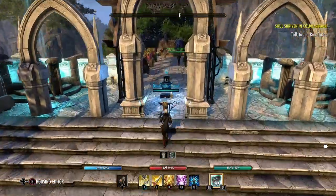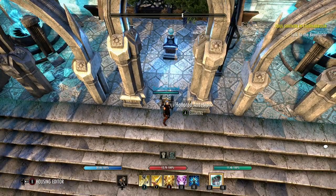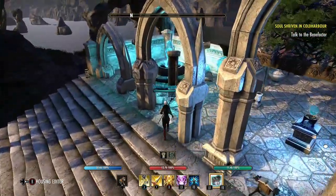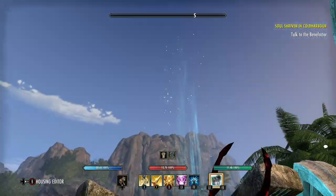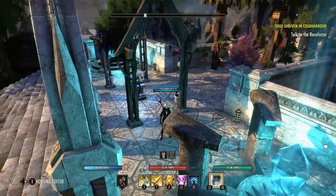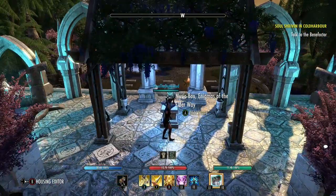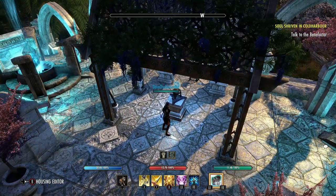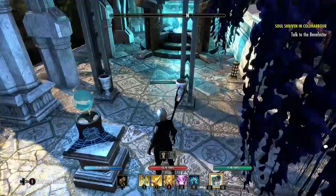We head upstairs to our lectern, where I like to imagine there are some very stunning sermons rather than just the Honored Ancestors lore book. Over here we have the Aileid light wells, which are wonderful sources of illumination at night. Incidentally, I kind of wish we could control the day and night cycle in our houses — that would be really nice. And over here we have the music box, the Enigmas of the Elder Way. I liked it so much I bought a duplicate and stashed it away for a moment just like this.